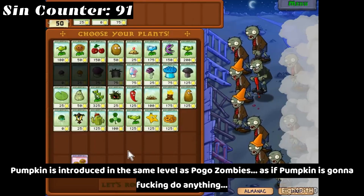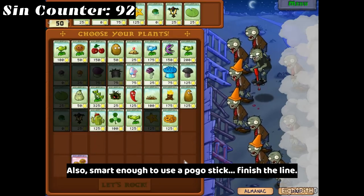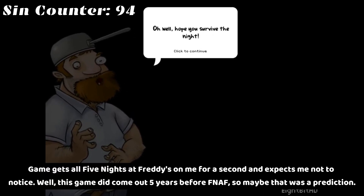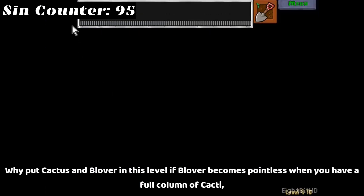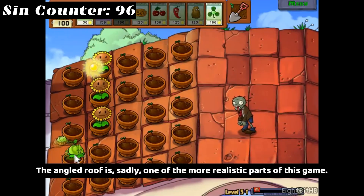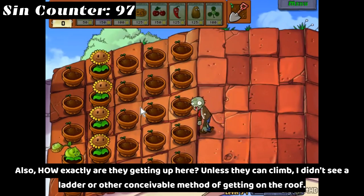Pumpkin is introduced in the same level as pogo zombies — as if Pumpkin is gonna do anything. Also, smart enough to use a pogo stick — finish the line. Dark as balls, yet I can still see Crazy Dave fine — for gameplay's sake. Game gets all Five Nights at Freddy's on me for a second and expects me not to notice. Well, this game did come out five years before FNAF, so maybe that was a prediction. Why put Cactus and Blover in this level if Blover becomes pointless when you have a full column of cacti and Cactus becomes useless if you don't? The angled roof is sadly one of the more realistic parts of this game. Also, how exactly are they getting up here? Unless they can climb, I didn't see a ladder or other conceivable method of getting on the roof.